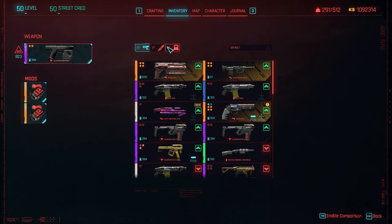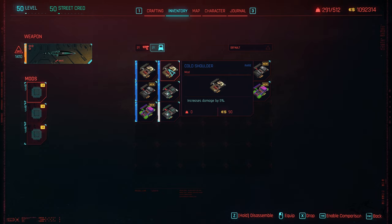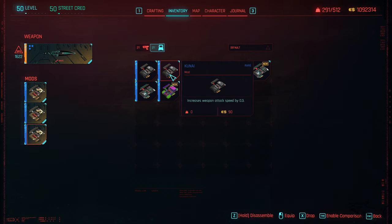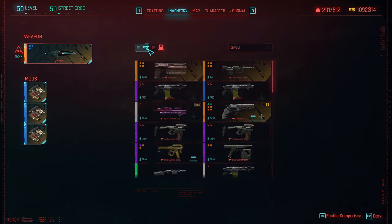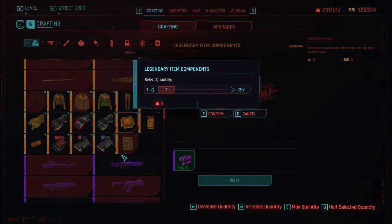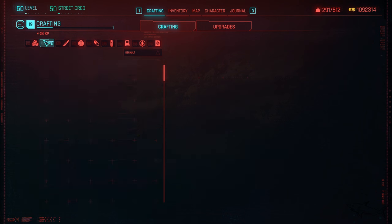Here we go - you can put three mods on it. Tell me in the comments which mod is best. I'm going to increase damage by five. We're going to have a lot of damage. You can also choose attack speed, crit chance, and so on. I don't think we have anything better to craft specifically for the knife.